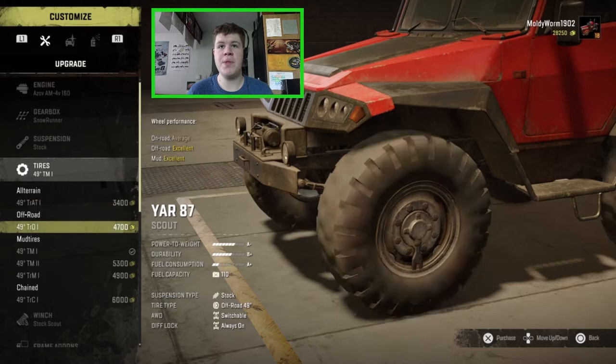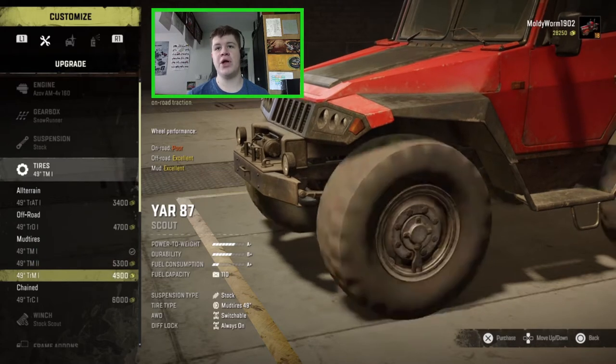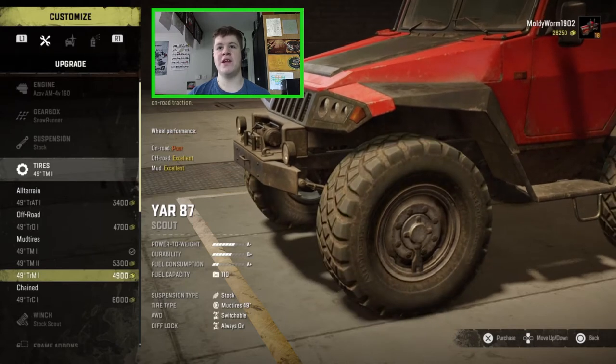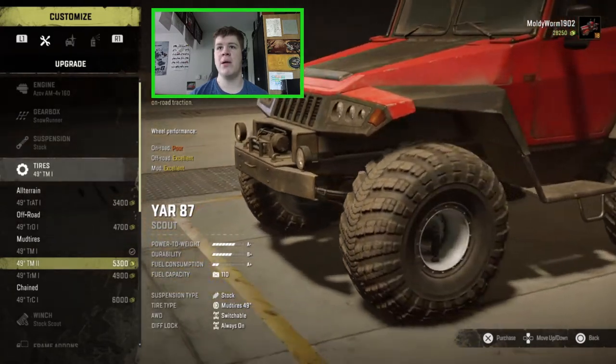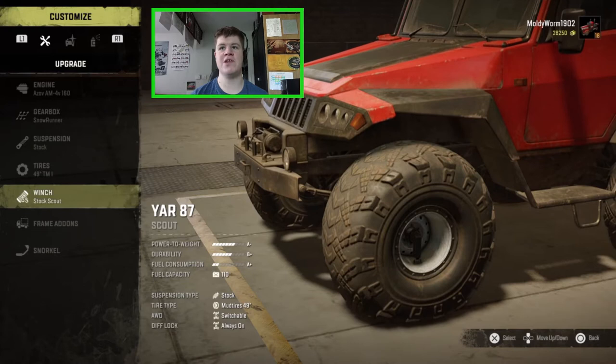As standard we get these nice mud tires — on-road is poor but that doesn't matter, the off-road and mud are both excellent. Today I'm not going to go with the chain tires because the mud value is only good on those, and the thick snow you go into is effectively mud. They have excellent traction on ice but you're not really on ice that long. I just don't want to get stuck in thick snow again, so we're going to leave the stock tires on. They actually look a bit more beastly but that's five grand — the stock ones are pretty good.